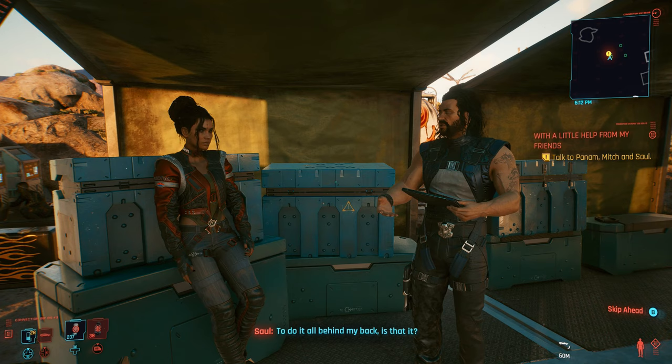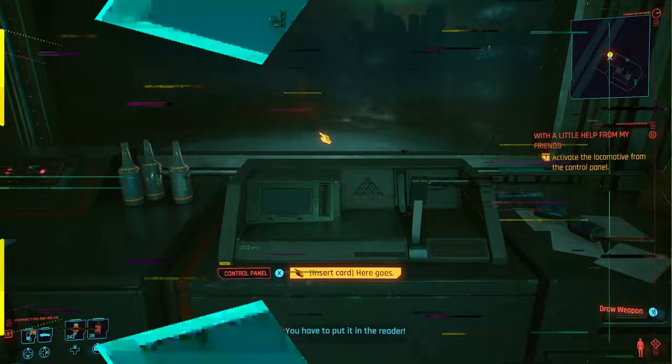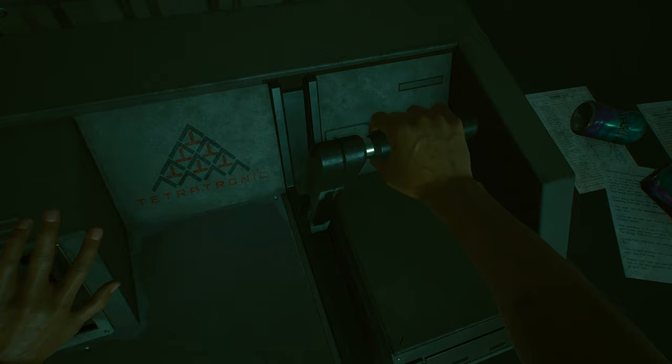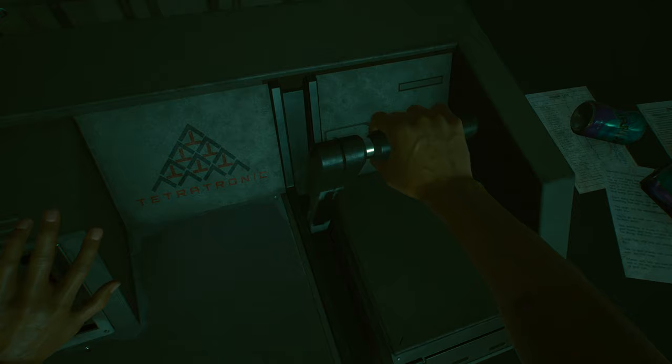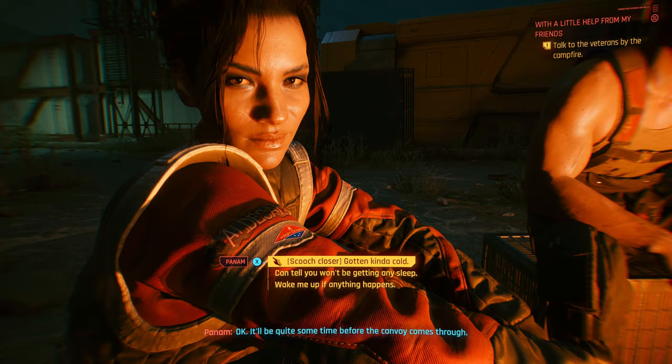The next important choice comes in Panam's next side quest called With a Little Help From My Friends. Right at the start of this quest, you must not tell Saul about Panam's plans — select any dialogue but that one. Just keep selecting dialogue options through this quest that you feel will help you. The next important one comes after finding the punch card at the top of the control tower. When you get the option, pick 'touch Panam's hand, next time try following your impulse.' When at the campfire, choose a dialogue option to scrooge closer — 'kinda getting cold' — and you'll have a romantic moment that is important to romancing her.